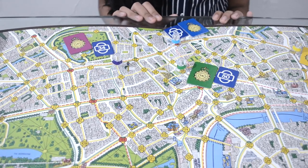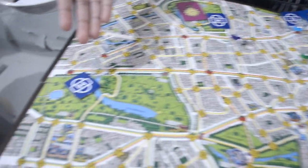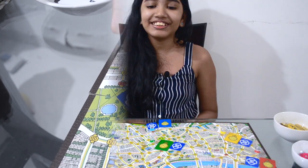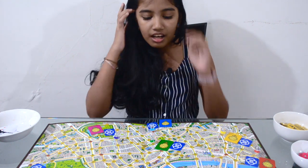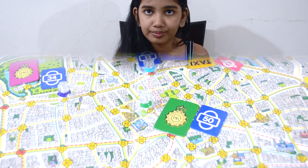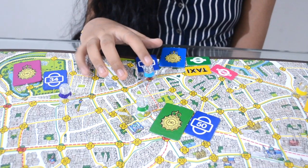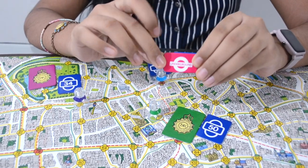I've placed the detectives on the stations according to the cards picked. In the actual game, we don't show the thief's position so detectives can't easily catch them. Each detective and the thief will get 10 taxi tickets, 8 bus tickets, and 4 underground tickets. Whenever a detective moves from one place to another, he or she has to give the transportation ticket used to the thief, who can then use it later for their own travel.